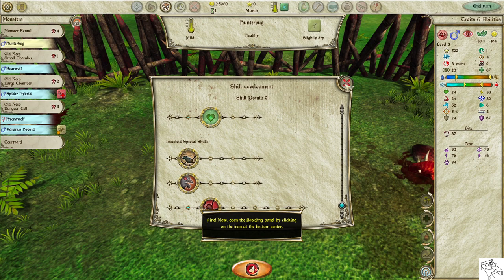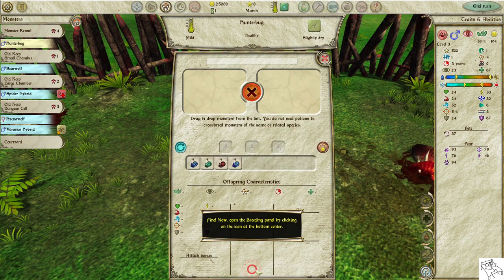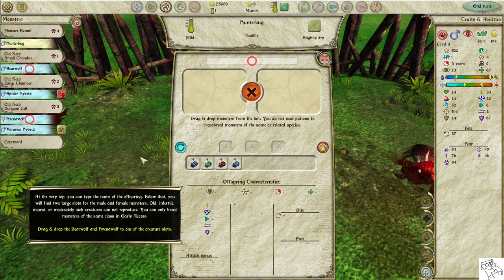Now open the breeding panel by clicking on the icon at the bottom center. At the very top, you can find the name of the offspring. Below that, you will find two large slots for the male and female monsters.